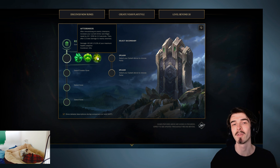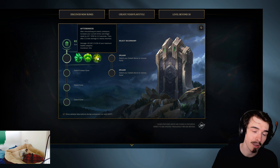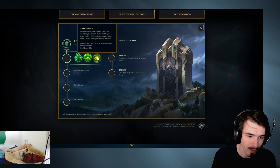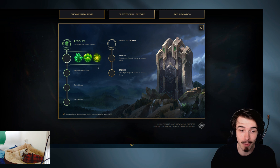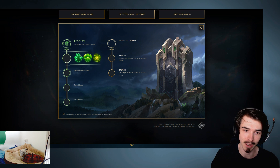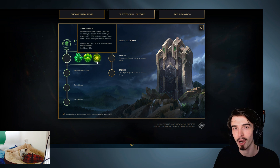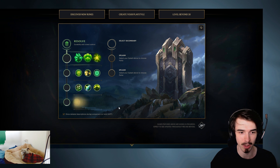However, Aftershock only works after you've immobilized someone. I looked this up and there's no indication it works off of stuns or anything like that. If you're someone like Maokai or Nautilus, this is a really good keystone. But for anyone else - if this worked off of stuns, I'd say take it on every tank jungler. But I don't think it works off of stuns. If it did, it would probably just say 'after you stun someone' - it's very specific language, which makes me think it doesn't work off of stuns.